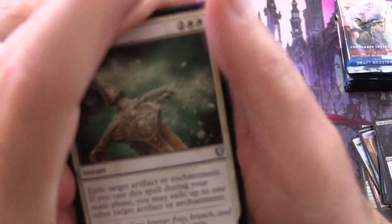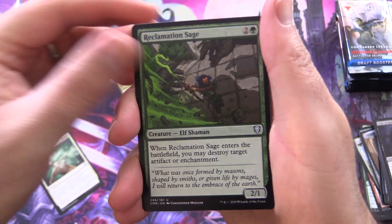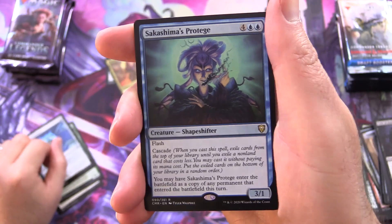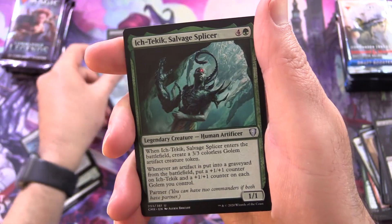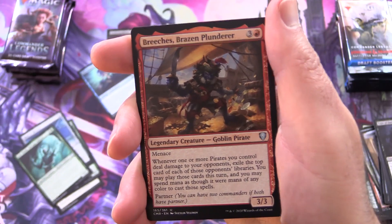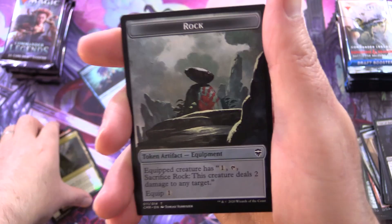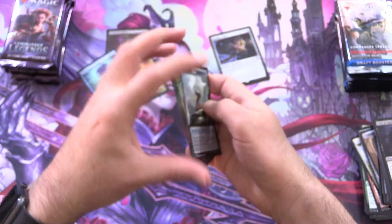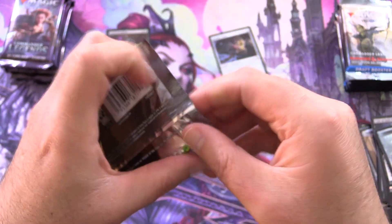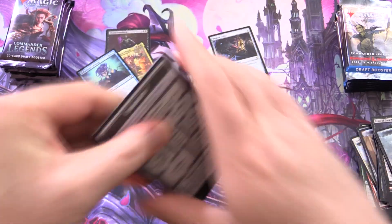Uncommons for the next pack: Return to Dust, Reclamation Sage, Mask of Memory, and Sakashima's Protégé — that is the low-end Sakashima. Also Brazen Plunderer, Goblin Pirate Foil, Command Tower, and a rock. Yeah, that's like a metaphor for the Commander Legends pools, I think — just a pile of rocks.